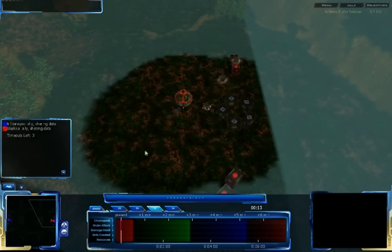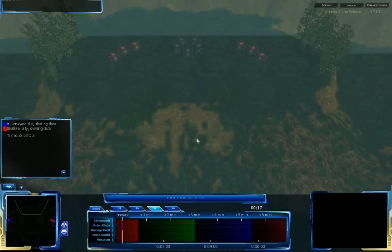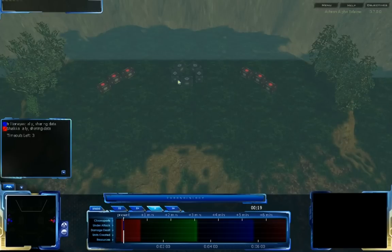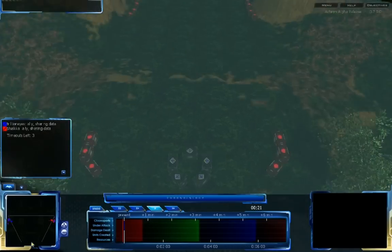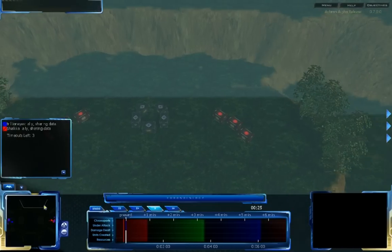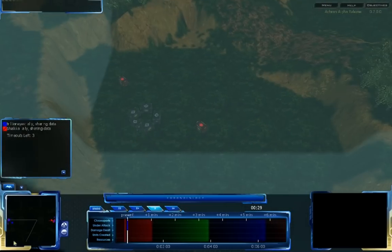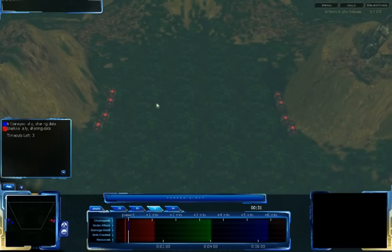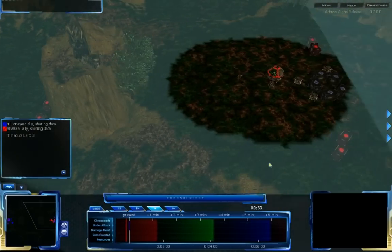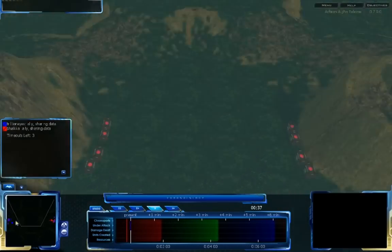This is a bit of a smaller map, almost a quarter of the size of the last map, and it's got only a few expansions. The major natural expansion is in the bottom and top, with Lug-Q Plasma in the top right and bottom left, and some Q Plasma in the center. It's a very small, mid-economy map, and we'll see how the players deal with it.